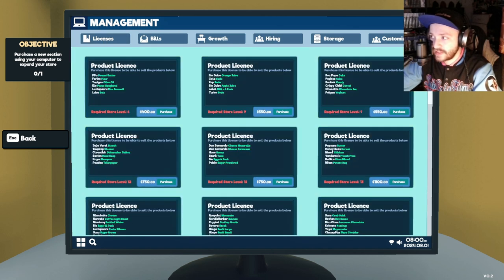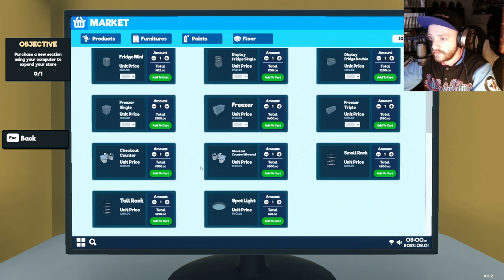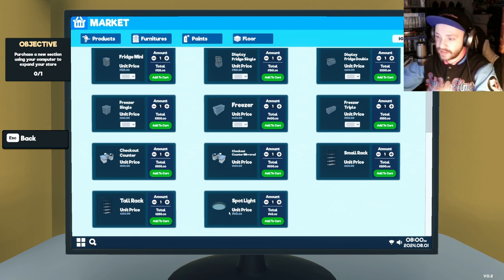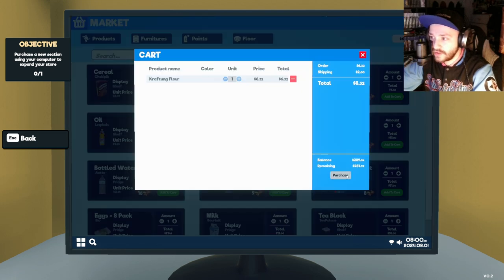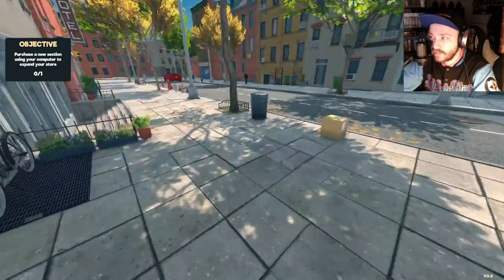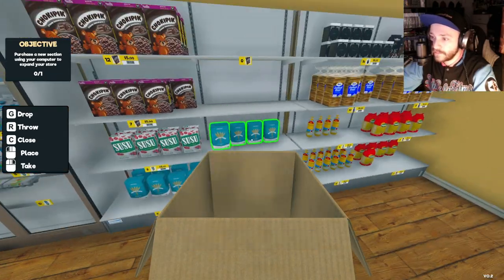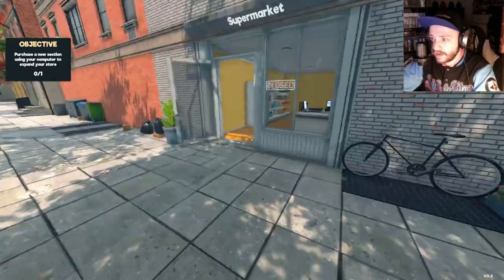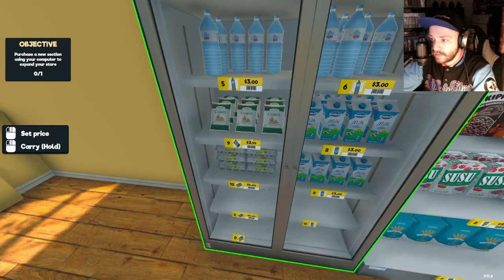I need to be level six for another license, so I'll get that section first. There are all these different shelves - a half shelf, spotlight lights - interesting options. Going back to market products: sugar, add to cart. There's a shipping price - maybe $2 every time, so I should make it all in one shipment. I should keep an eye on that and check the prices of everything. Market prices look fine to me.